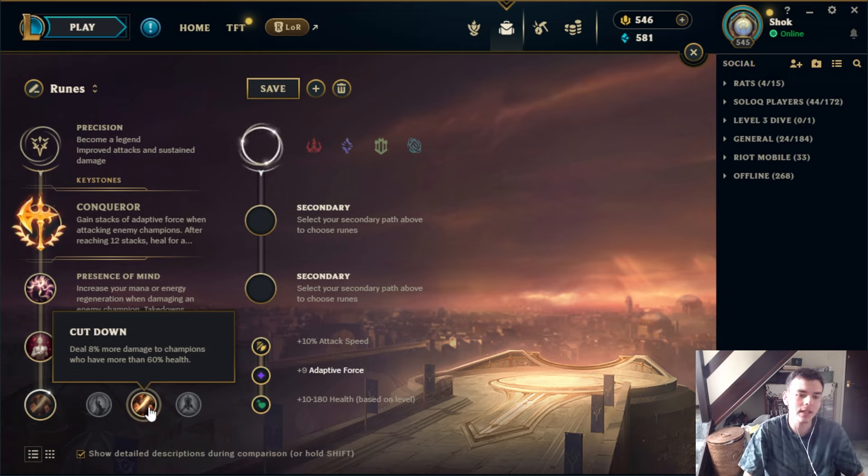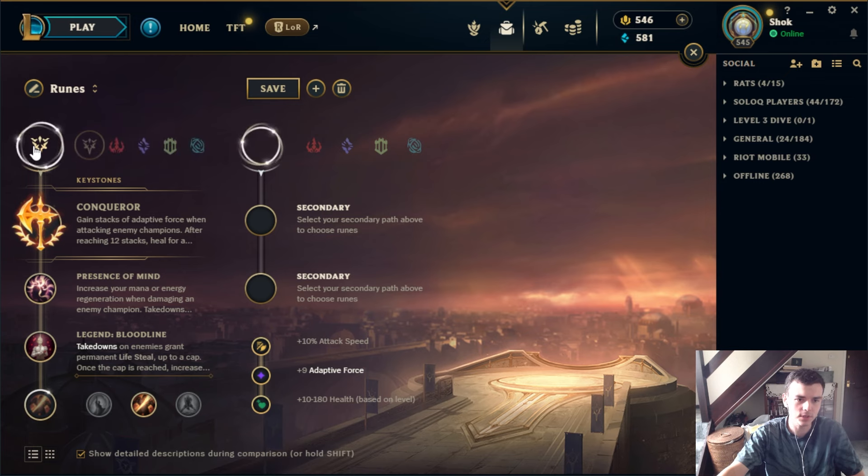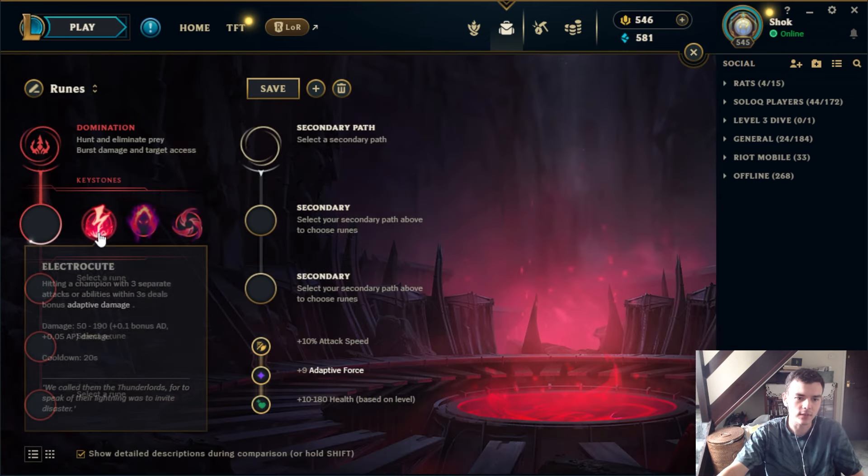There are some champions that might prefer Last Stand, but even on champs like Cassio where I used to take it a lot, I honestly think Cut Down is just so good especially in lane. In the laning phase a lot of the time your opponents will try to stay above 60% health — using potions, getting regen, not wanting to get so low they get all-in'd. You can think of this as an almost flat 8% damage increase in the laning phase, which is absurd. It scales extremely well too, so Cut Down is just the best option here almost always.